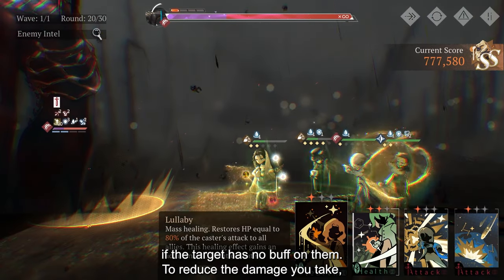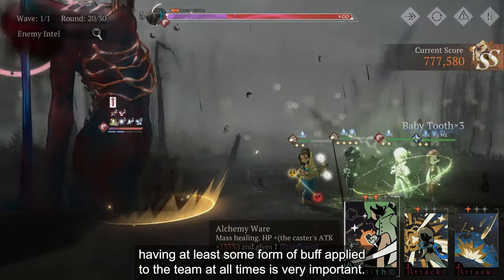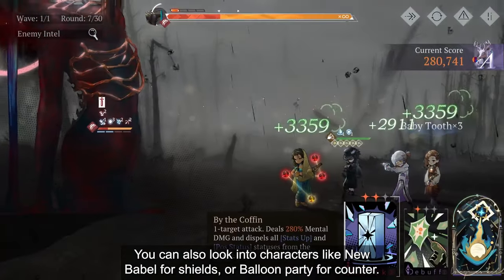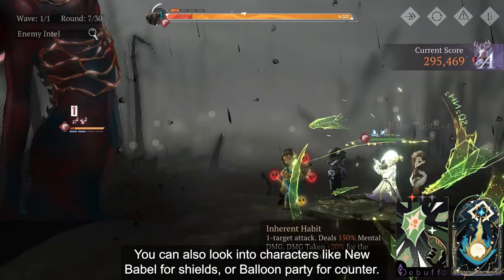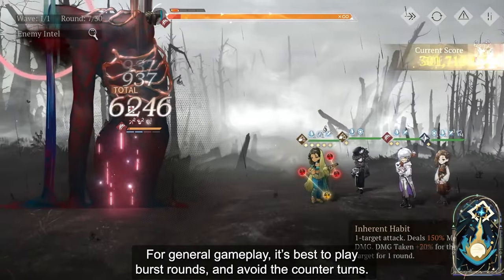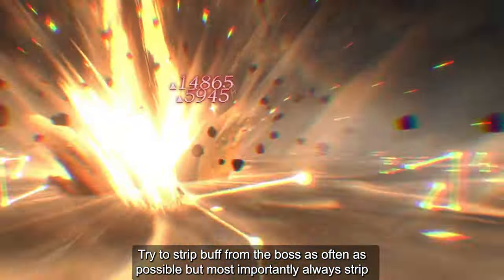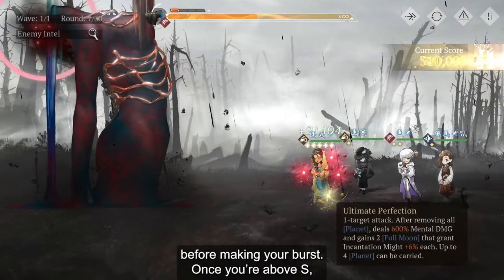To reduce the damage you take, having at least some form of buff applied to the team at all times is very important. You can also look into characters like New Babble for shield or Boom Party for counter. For general gameplay, it's best to play burst rounds and avoid counter turns. Try to strip buffs from the boss as often as possible, but most importantly, always strip before doing your burst.